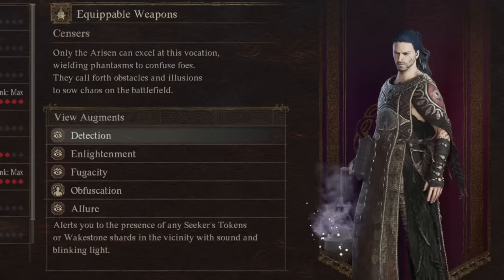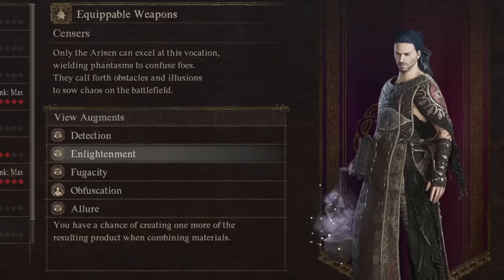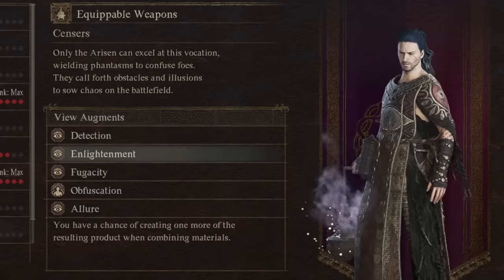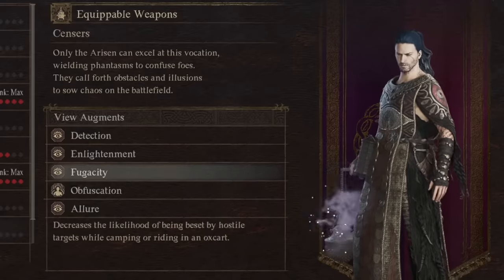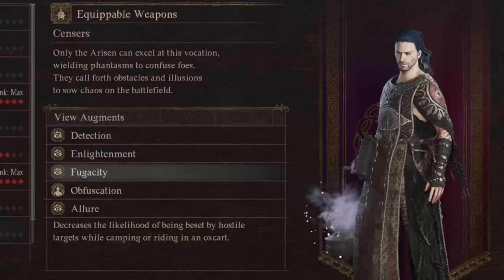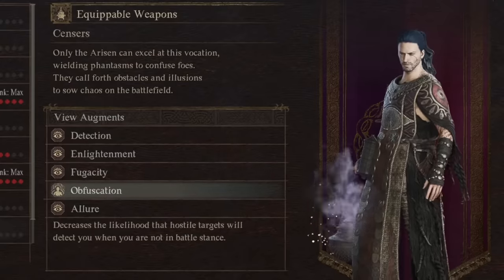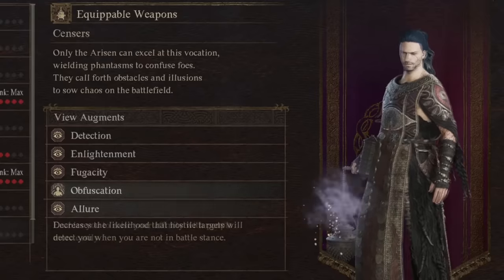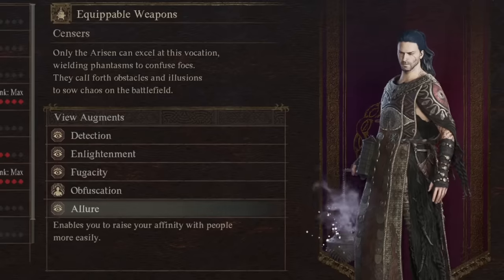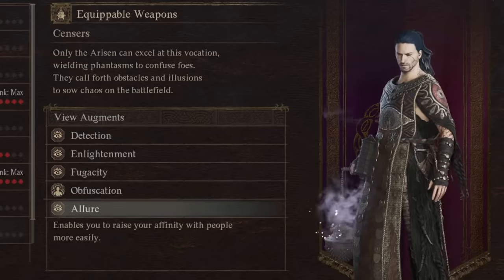Now we're on Trickster. Detection does what it says. For Enlightenment, we have a 15% greater chance of creating one or more of the resulting product when combining. Next, we decrease the likelihood of being beset by hostile targets when camping or in the oxcart by 65% — so that is massive. And we decrease the likelihood that hostile targets will detect you when you're not in a battle stance by 15%.